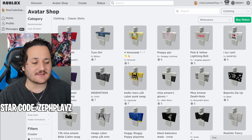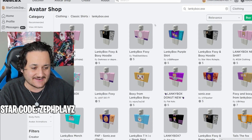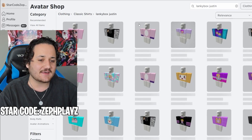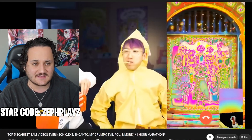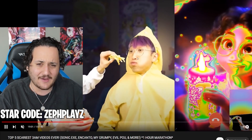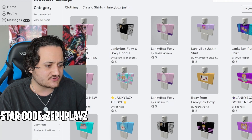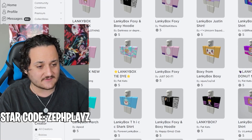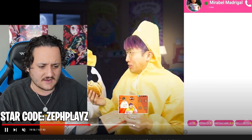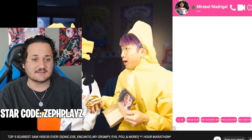Starting off, let's go to classic shirts and type in LankyBox.exe. Nothing exact shows up for .exe, but if we type in LankyBox Justin we should find things that look good, since we're making Justin from LankyBox.exe. We need to find his hoodie that he always wears. Looking around, we have a foxy option - the foxy merch could look pretty good. I think he does have a foxy shirt on in a lot of his videos.